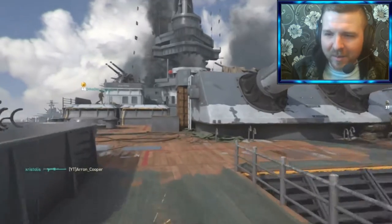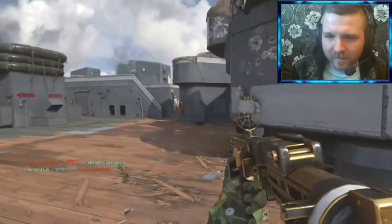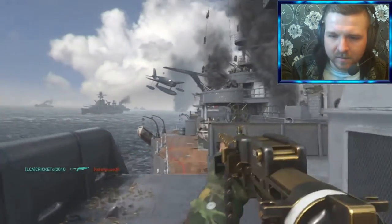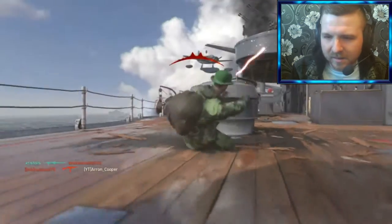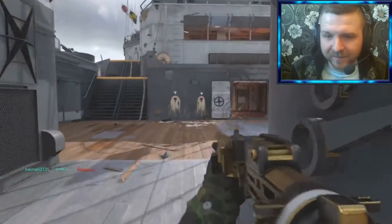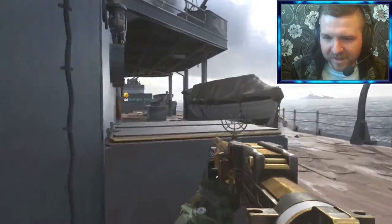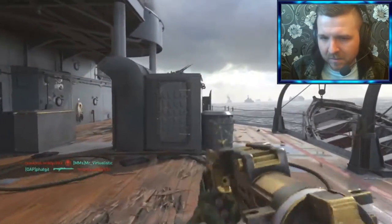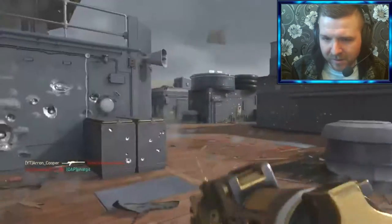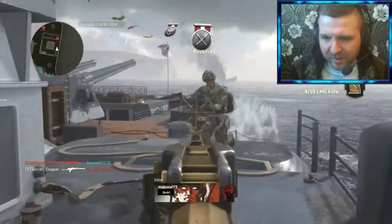I thought they were still spawning in that corner — my bad. Need to find some enemies. Let me know down below in the comment section — do you have this variant of the MG81? I need to get my contract kills; I need to get 50 to unlock a rare supply drop from it.